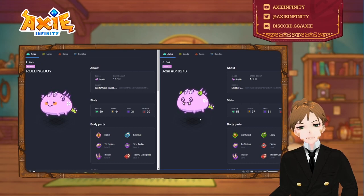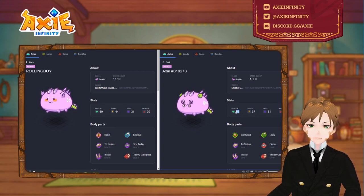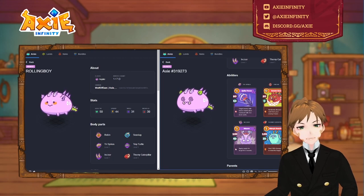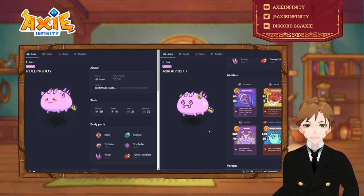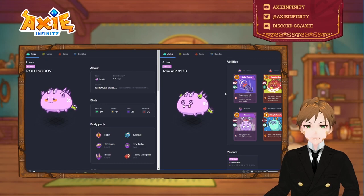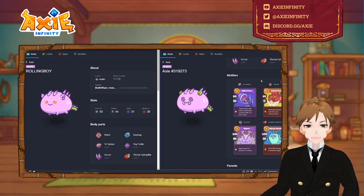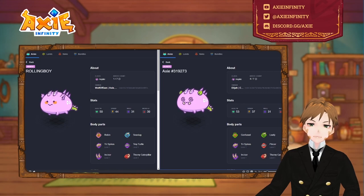Next is Elijah's trispiker — this is very interesting. It's pretty slow but also pretty tanky with double plant genes. It has that zero cost card, so it's easier to combo with trispikes — just like the grass snake guy. It has high HP and decent shields, so it can be a good midliner or even a backliner because of that zero cost card. This build is very strong and you can chain it with barb strike axes as well.